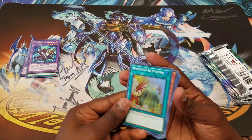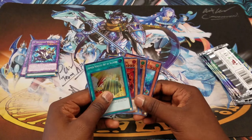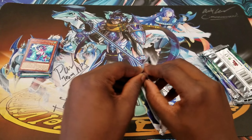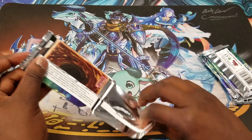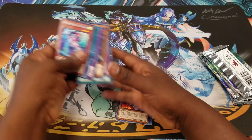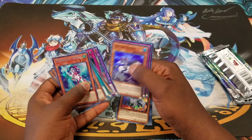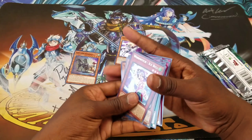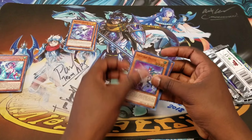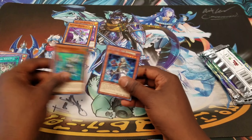We got a nice spell and we got Alchemy — that's a draw card. I wonder if Super Transformation got reprinted in here. Let me pull out all the Valkyrie cards because these things are pretty good. We got Magma Neos.